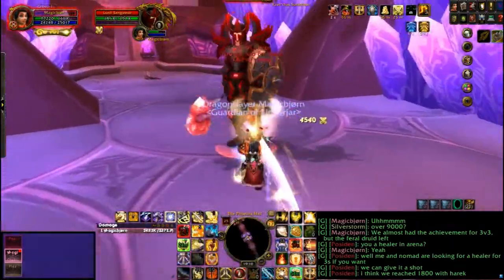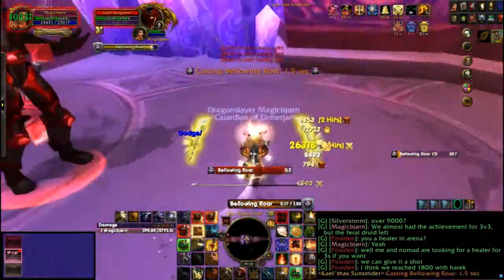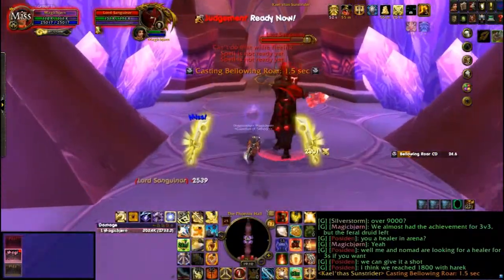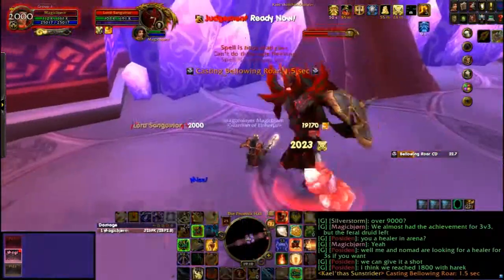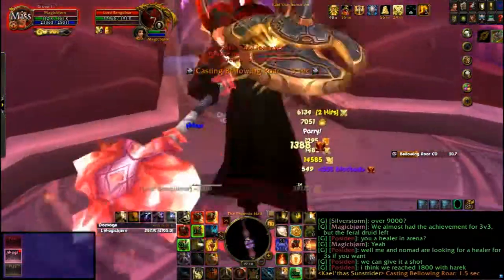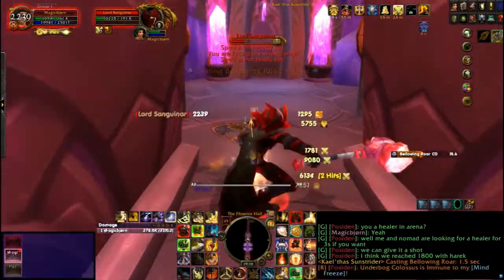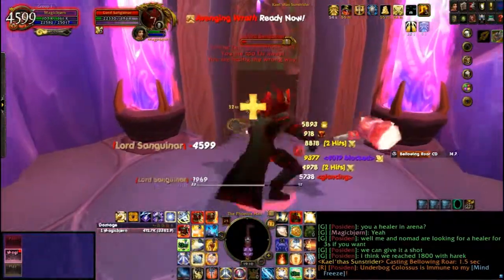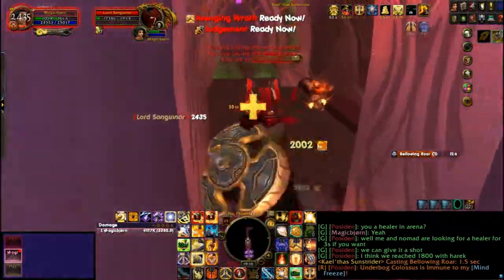For Sanguinar, the only and most important thing is his fear. You'll want to run away from the raid entrance when you're going to fight him, so you won't get feared out. Other than that, he's just a tank and spank boss. If you want to, you can drag him near Thaledred when he's almost dead, to get some more space between Sanguinar and Kael'thas.